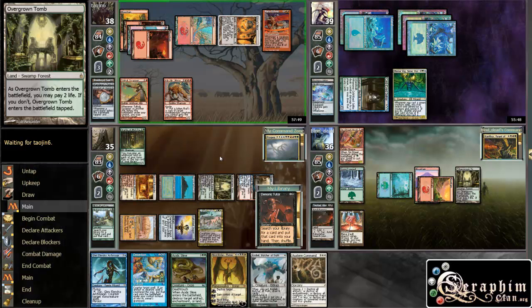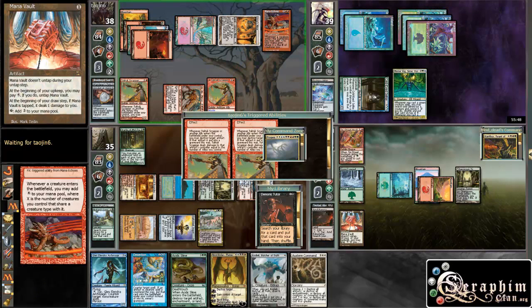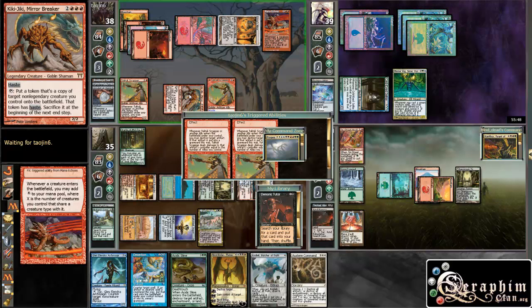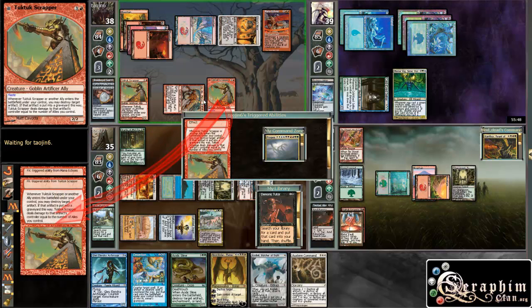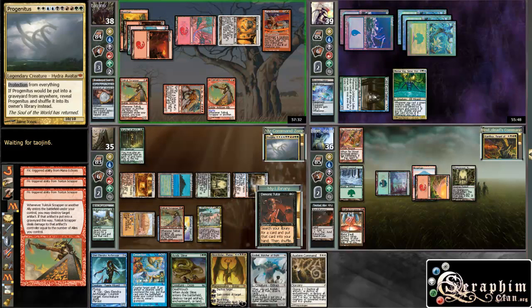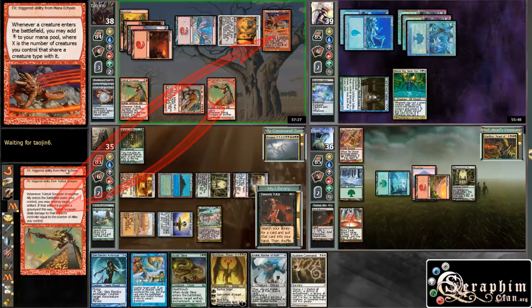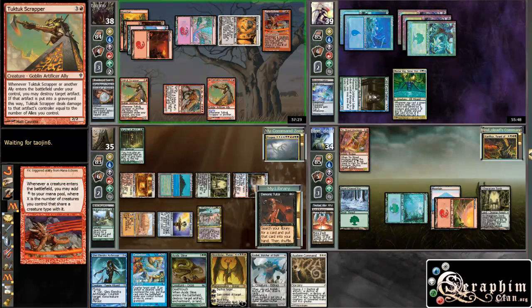Okay, so he has 2 mana. He copies that thing, destroys that, and hits him for a bunch. And then that's about it — he gets a bit more mana, but okay. Is he just dealing 1 damage to me or what? That was a bit weird — he gets 2 activations.